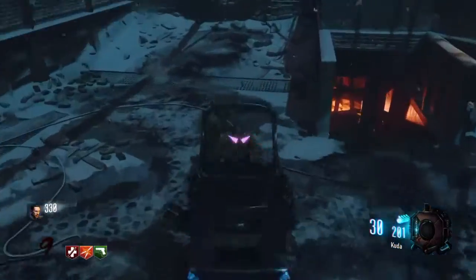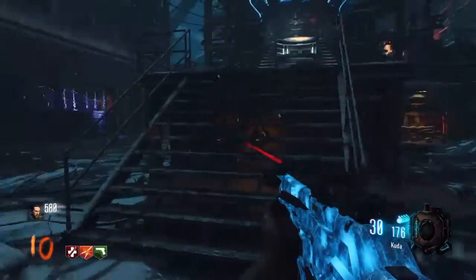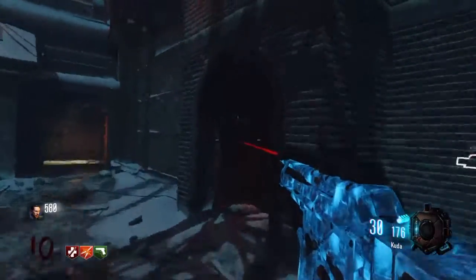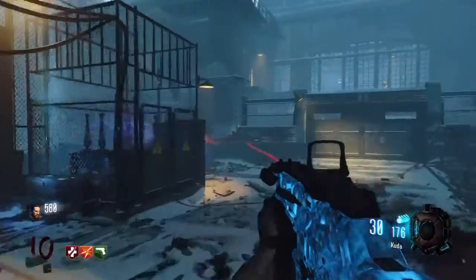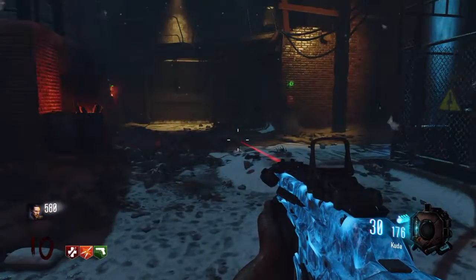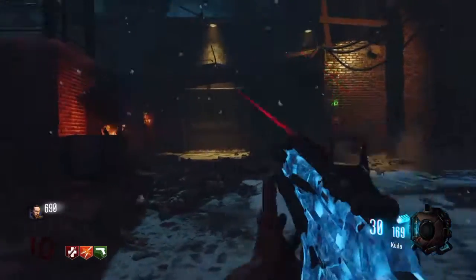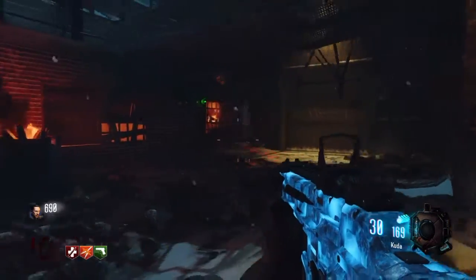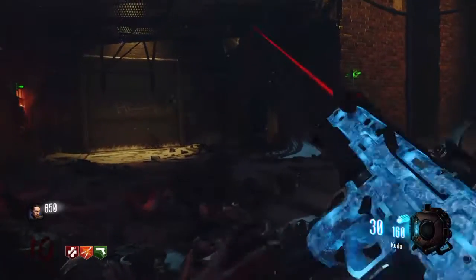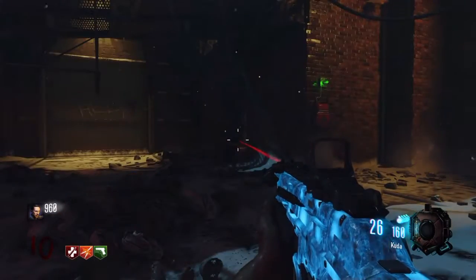Next up is our number three gun, which is the CUDA. The CUDA is another SMG but it has better damage than the VMP. The fire rate is lower, which also conserves ammo, and with Double Tap this gun is wonderful. I personally use this gun to around round 20 without it being pack-a-punched. It started losing its punch around round 18, but when you pack-a-punch it with Double Tap it's very good — it can last to around round 28 or more. This gun is a great point builder, even better than the VMP.